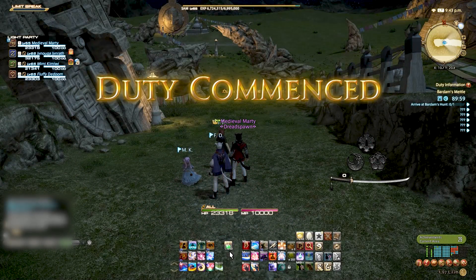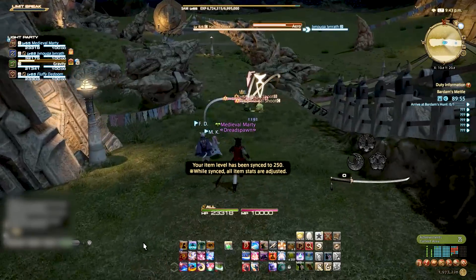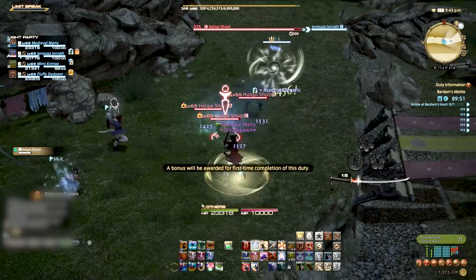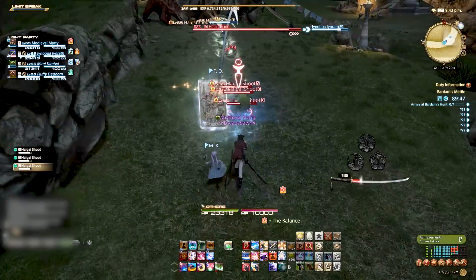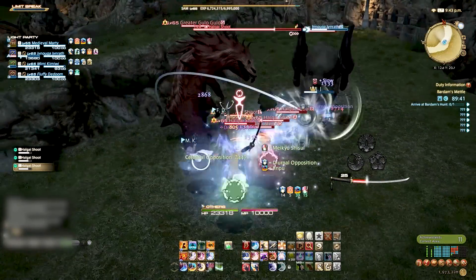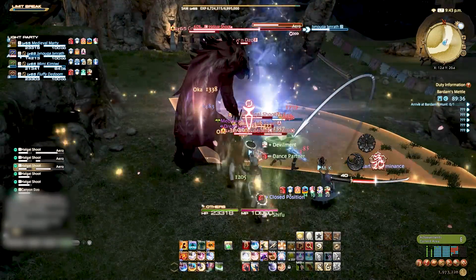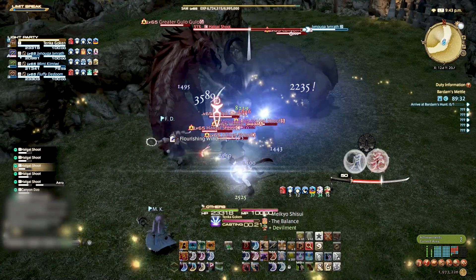The instance content like the dungeons still stand out in Stormblood as the standout areas - they just never fail to impress. The issues I've had with the story here, I've never seen in the dungeons. They're just always top tier, and this one was no different. Bardam's Mettle was really cool. The music was like relaxing but fun. I really want to just go back and do it again.